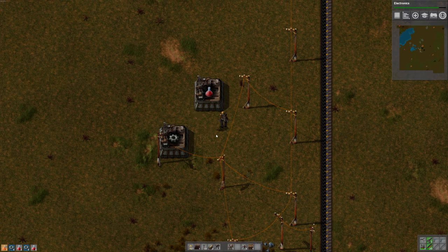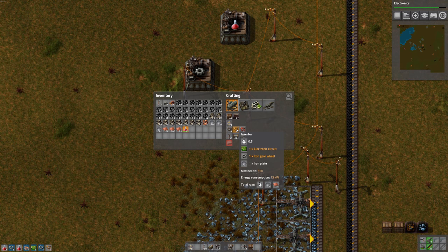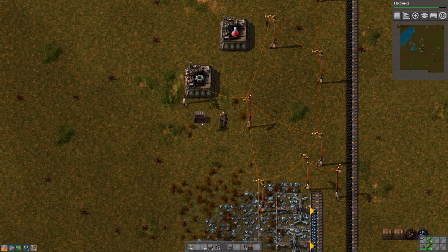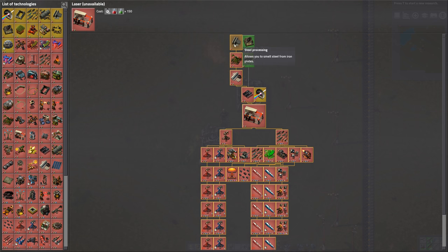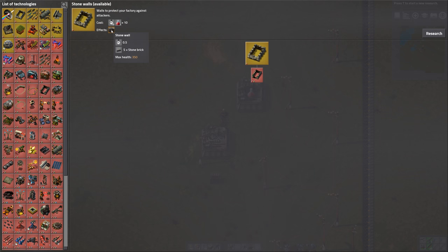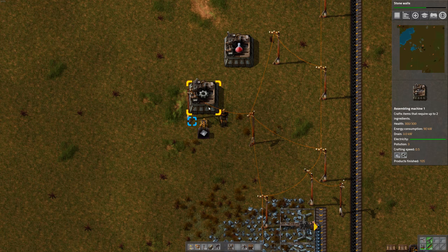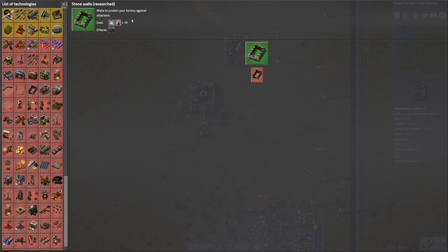Can we put an iron chest in front of it and an inserter? We've got a long-handled inserter now - I think I read about those. They have a length of 2 instead of 1. So our electronics research got unlocked. I'm going to do stone walls next. We fill this with iron plates - will it put the iron plates in for us? Stone walls are done.